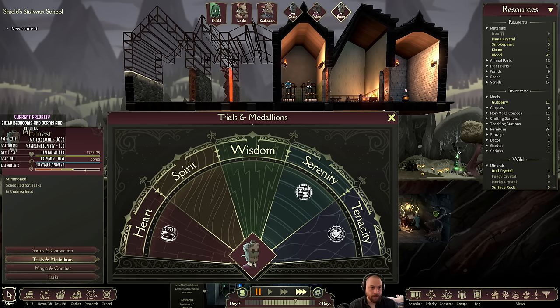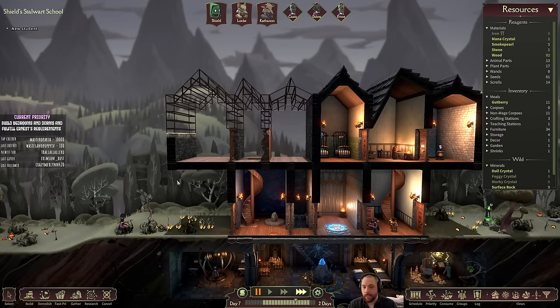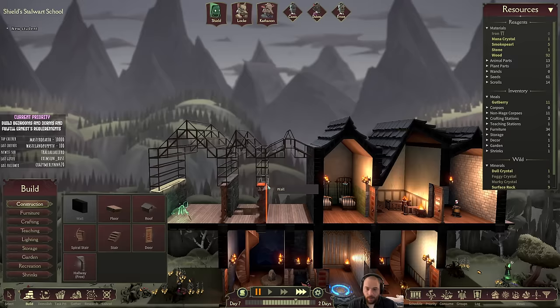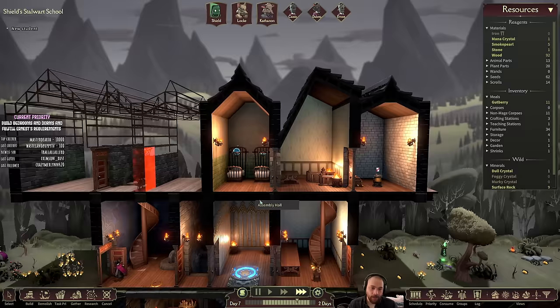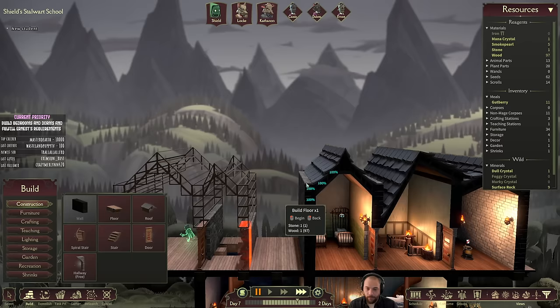I'm going to add that to the priority and fulfill Ernest's requirements, which means I'm going to need an austere bedroom for him. As you can see, I don't actually have the facilities for one at the moment, so that's going to be a new floor. I need more stone.